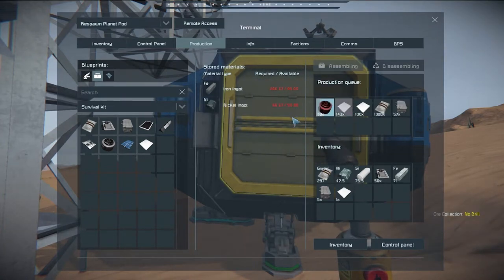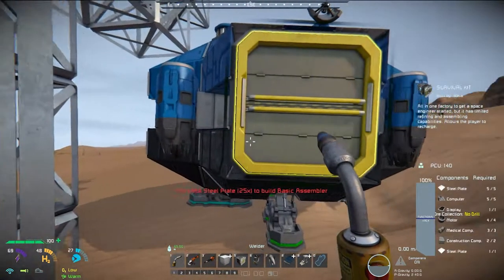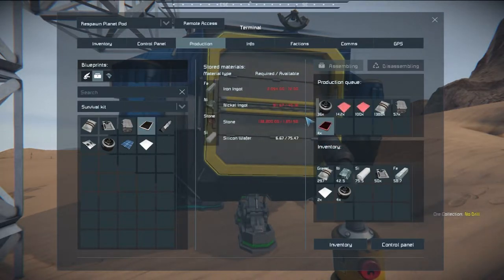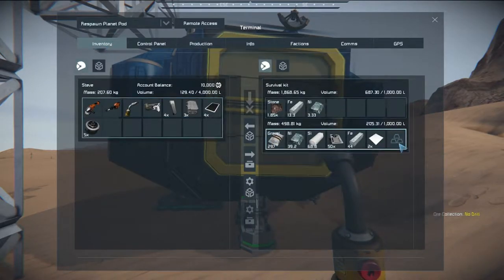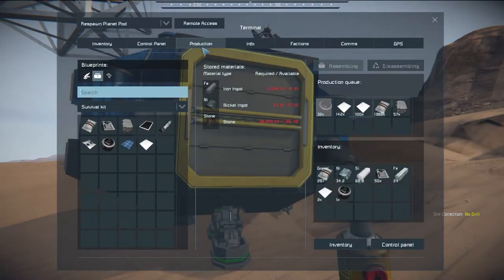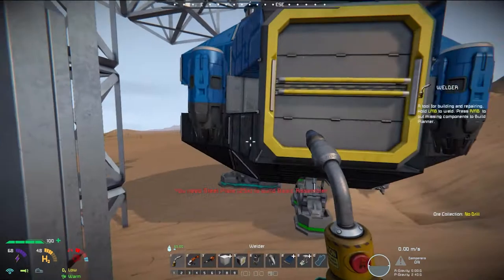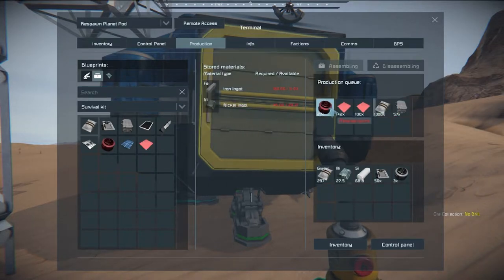Need 10 motors and 4 displays — that's 40 of those. Give me some displays and we'll be set. Need 5 more motors. Come on, you can do it. Need steel plates — drop that to the back of the queue.